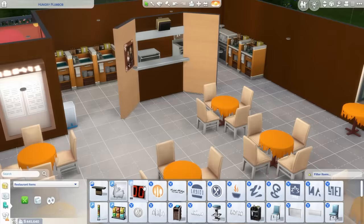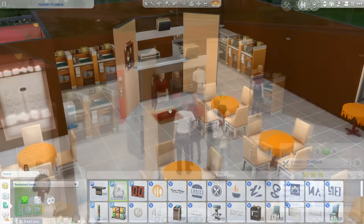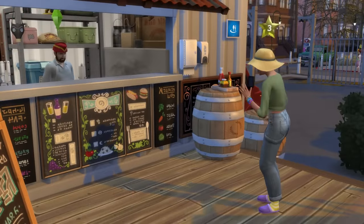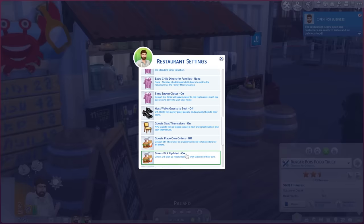If you like, you can even place an order beacon that will show sims where to stand when placing their orders with your chefs, so that you could set up some kind of counter to make it look like a fast food place. You do need to use the right settings of course, so in this case we'd want guest place own orders to be on.